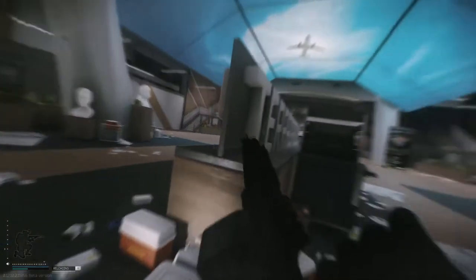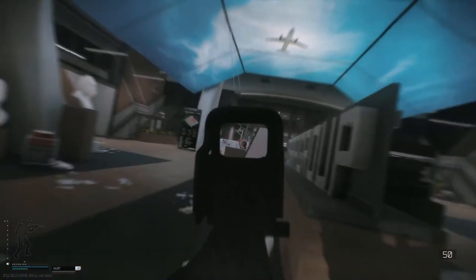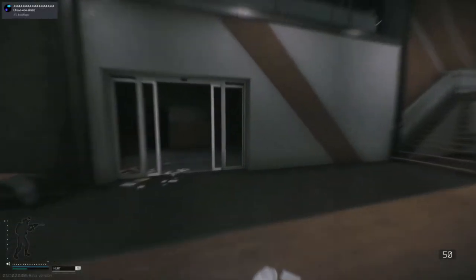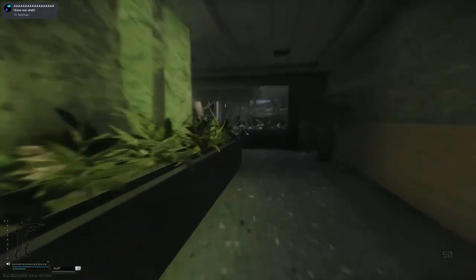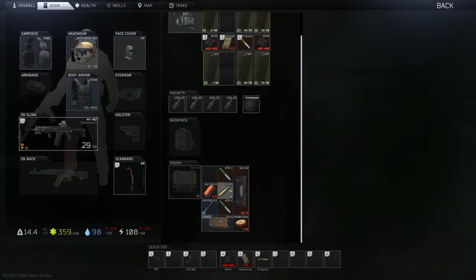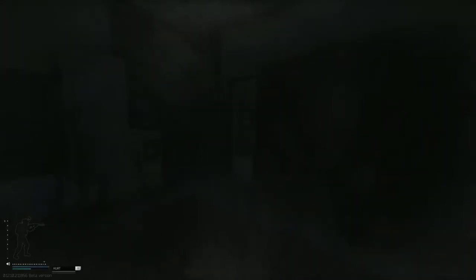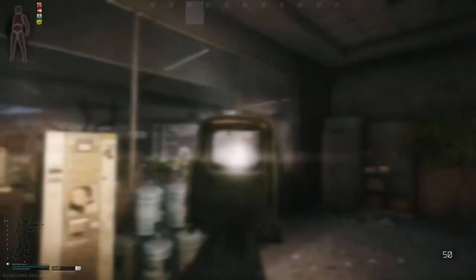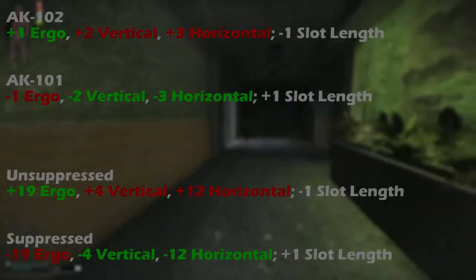The reason that I'm covering these weapons simultaneously is that they have strengths and weaknesses that counter one another, so it is ultimately down to the user to pick which statistics are more important to them. I will be covering these statistics more in depth later on in the video, but here's a simple way to pick the AK-101 versus the AK-102, as well as whether you'd like to run the weapons suppressed or unsuppressed. Let's start from the top.